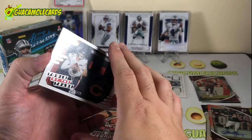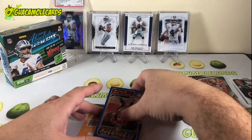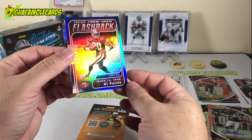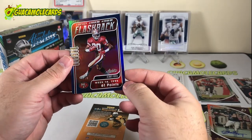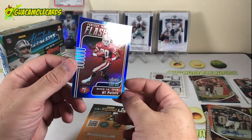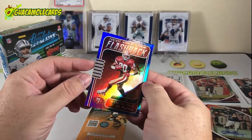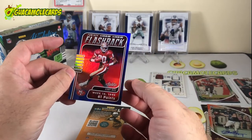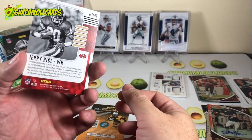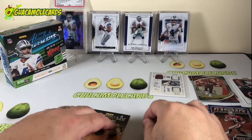Numbered to 99. And then we have a flashback — Jerry Rice with 2,350 fantasy points. Whoever was playing fantasy football in 1995 had a good week with Jerry Rice. That's pack number two — not super exciting. Let's get a kaboom out of this last pack — good mojo.